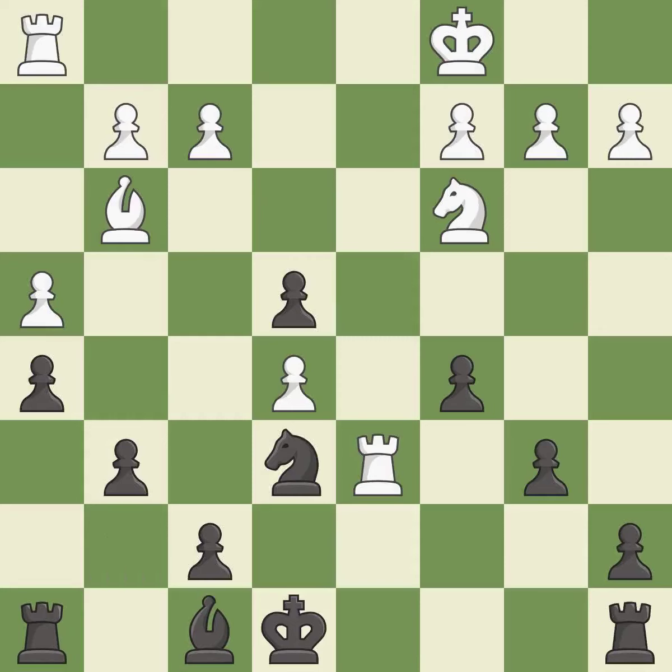This attacks a rook, winning a tempo when it moves away — it is good. The rooks can see each other now, allowing them to provide mutual defense — it is best.